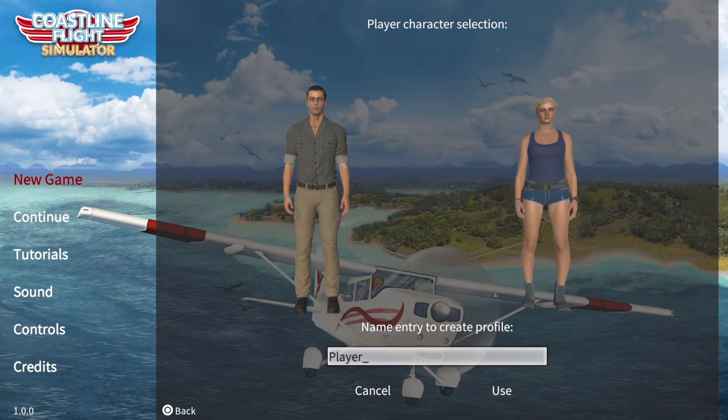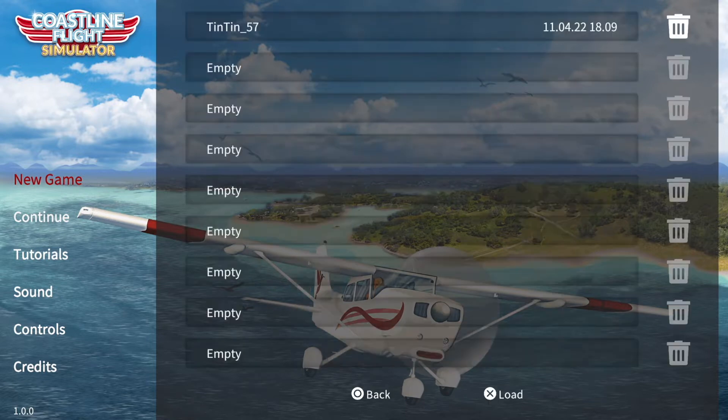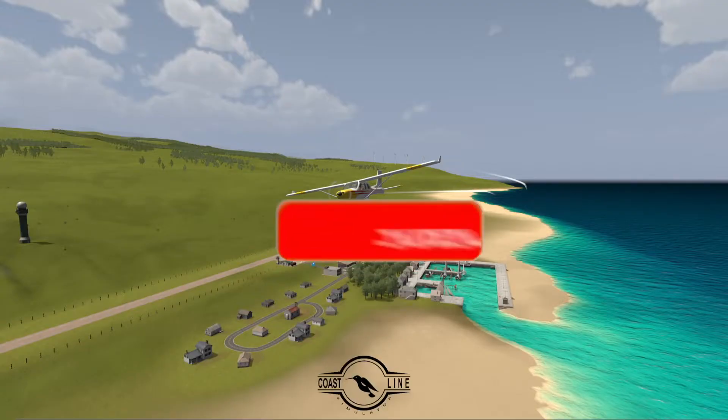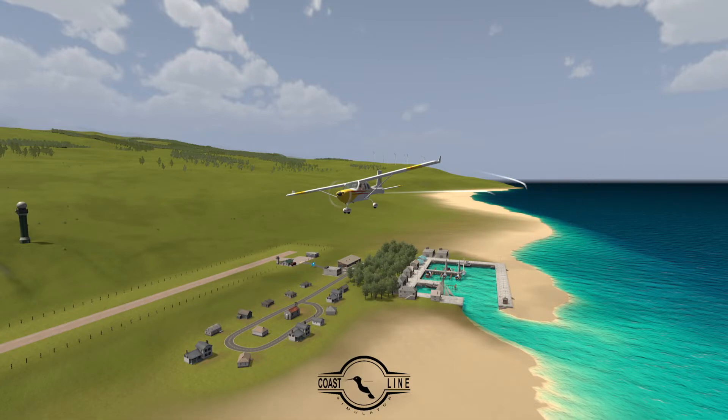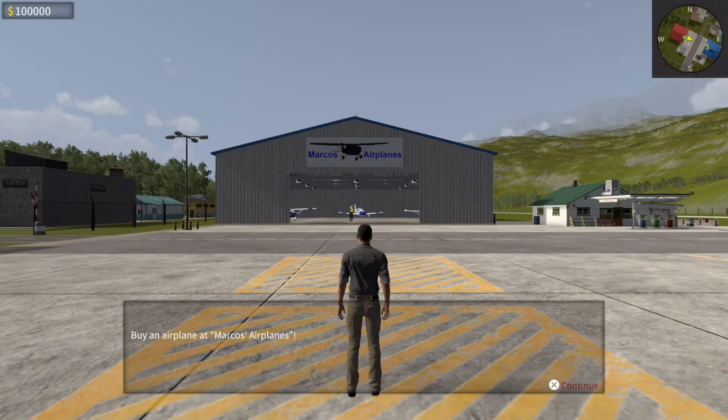What I've done so far — I've just done the tutorials, set up my profile, but I haven't done any missions yet. So let's just jump in and see how it plays. That's my save file up there. There are several planes available in this game. You start off with a basic one, and you can upgrade. You can see the hangar in front of us with the available planes.